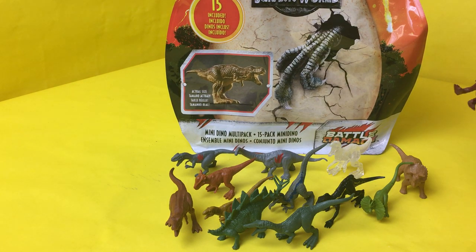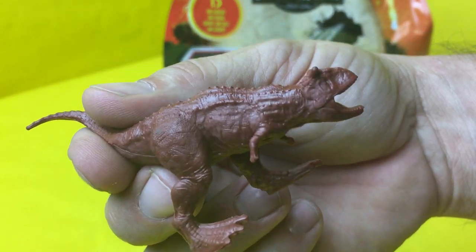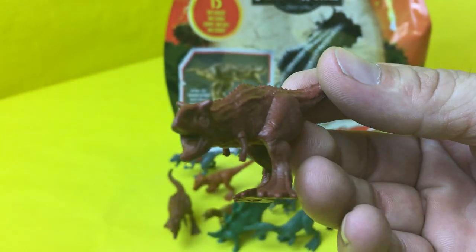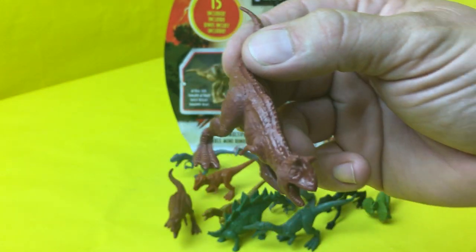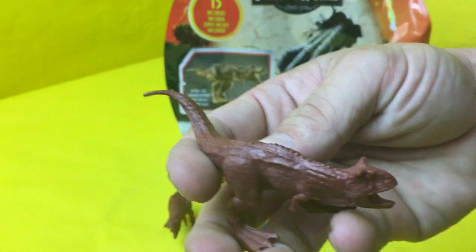It's the Carnotaurus — look at that dude. His face is kind of weird looking, but they've got a bunch of body definition on his feet. If he got a hold of you, you would be in trouble. Pretty cool looking dinosaur.